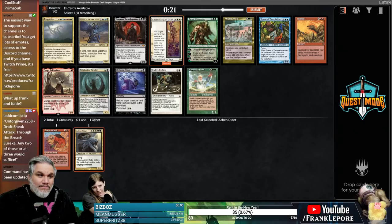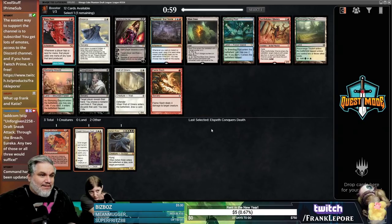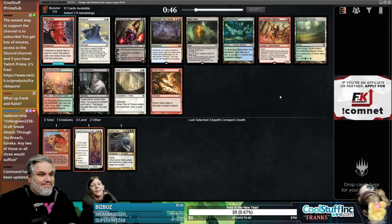I think it's Elspeth Conquers Death. What color is a Sneak Attack deck usually? Could be red-black or red-blue. But I kind of like taking this because we could just be Mardu and cast it at some point. I'll take the Elspeth Conquers — I think it's good. Sneak Attack is not really a deck I ever go for, which is why I don't know much about it.